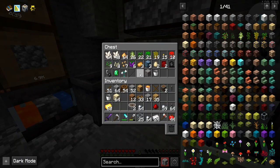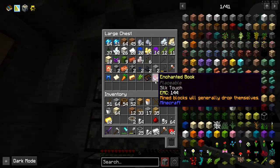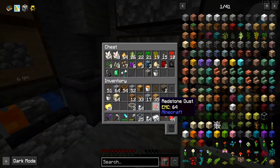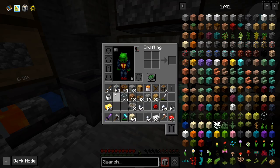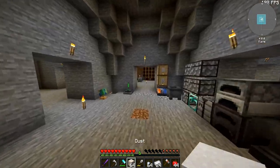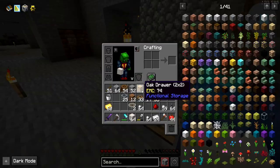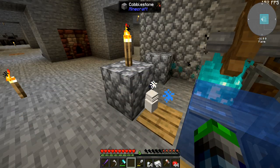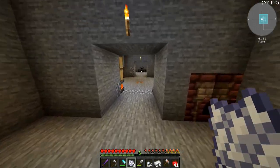Now we're just missing the redstone — I have one piece of redstone. We've got to wash dust. All right, we can wash dust. Stack of dust here, all we've got to do is just chuck it over here and we wait. Waiting completed. Perfect, we got a couple more — that's all we need.